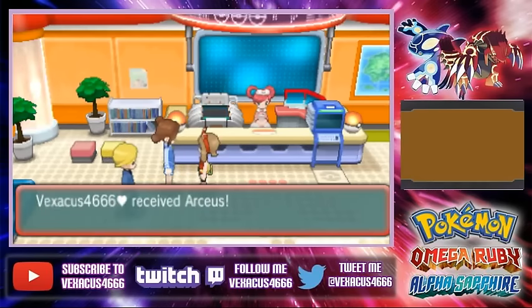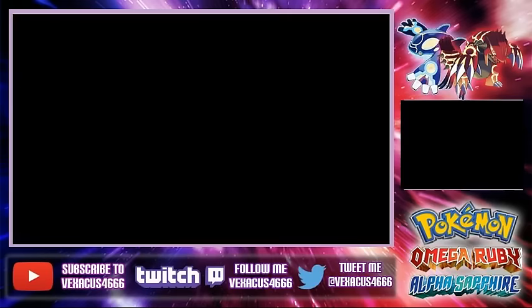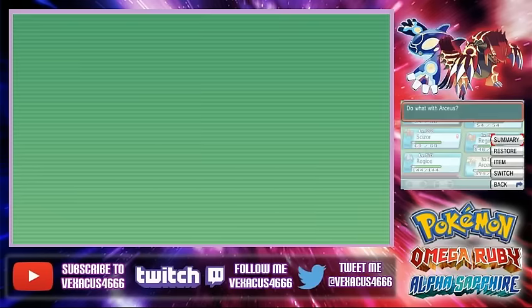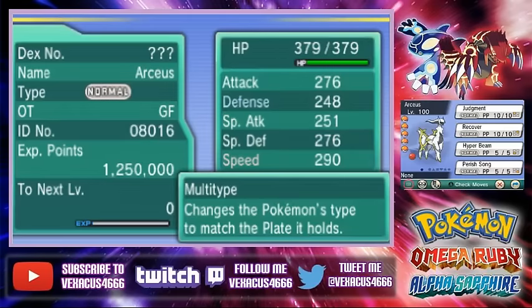We got a mysterious gift for you. Arceus. Let's check out his moveset. Arceus — the power of Judgment, Recover, Hyper Beam, and Perish Song.